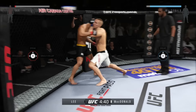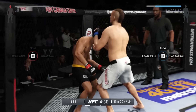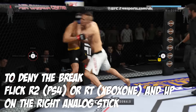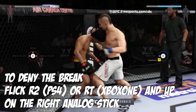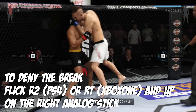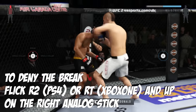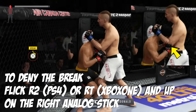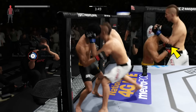Now, a lot of guys online, when you secure the tie clinch on them, they are going to be looking to break right away. Now, to deny their break, all you need to do is flick R2 if you have the PS4, RT if you have the Xbox One, and up on the right analog stick. The indicator is you have to look and see where they're placing their hands. If they're placing their hands on your elbow, you know they're trying to break away, and that's when you just flick R2 or RT and up.